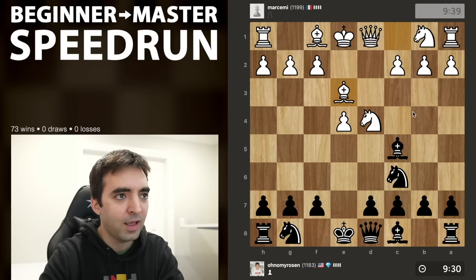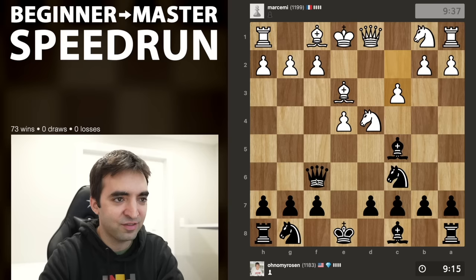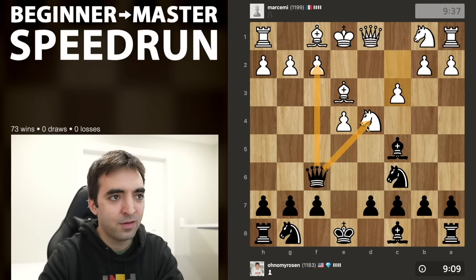After Be3, white is threatening to take, which would win material because my bishop on c5 is not defended. So the best move here is actually to play Qf6. There are a lot of openings where you shouldn't develop the queen early, but this is an exception — the queen helps pressure various points in white's position. White defends the knight with c3.